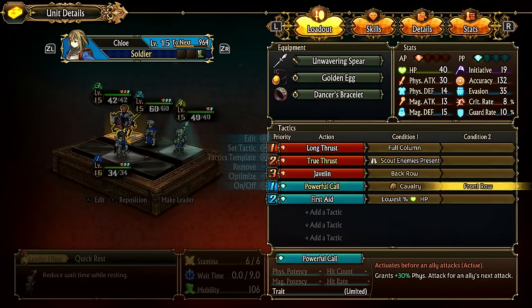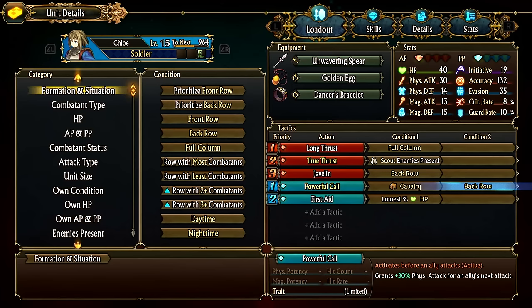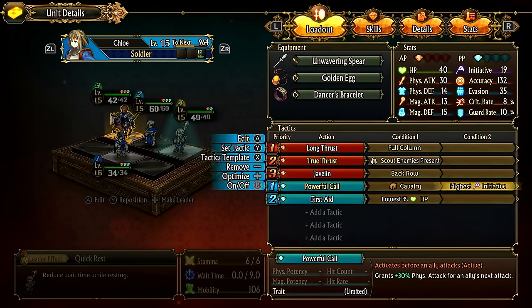If there's another cav on the team, you can change the condition to back row under formation and situation. You can't explicitly target a specific unit like Clive by name, but you can look at his stats — for example, if he has the highest initiative among cavs, you can use that condition to indirectly single him out, since it checks for cavs and then picks the one with highest initiative.